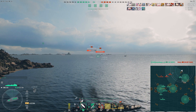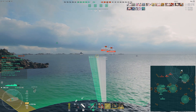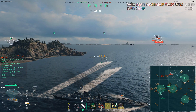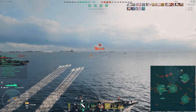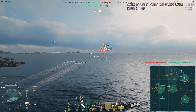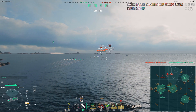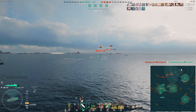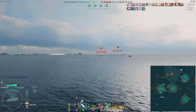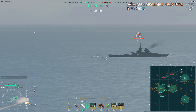At this point it's rinse and repeat — we've already achieved continuous spotting of the Massachusetts, Takao, and Salem much earlier on. Now we use this on the remnant enemy fleet, particularly the two Richelieus. Our torpedoes are aimed at the lead one — not necessarily expecting hits, but they may force the Richelieu to turn broadside to evade, creating an angle to be citadelled or severely damaged by teammates coming through objectives Alpha and Bravo.